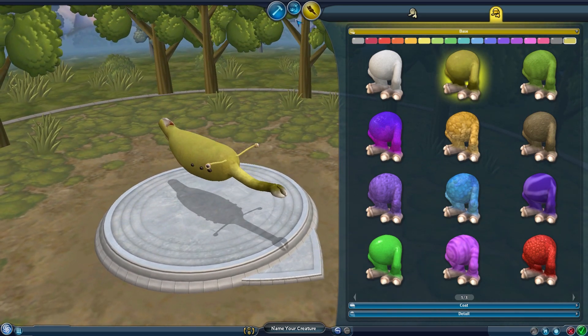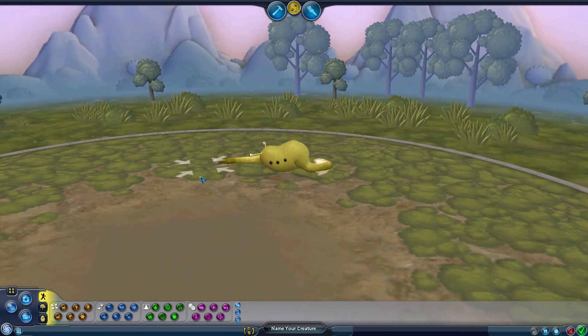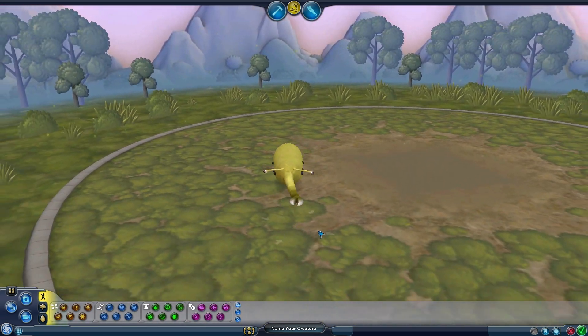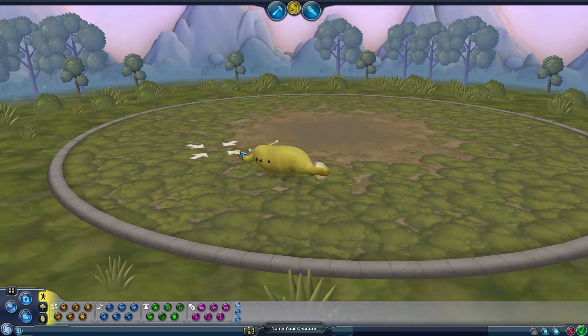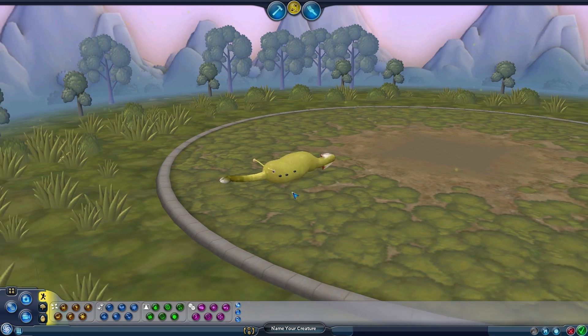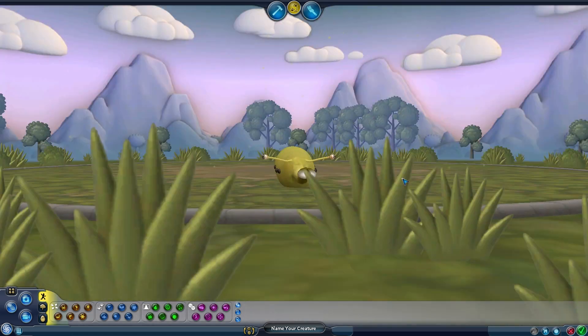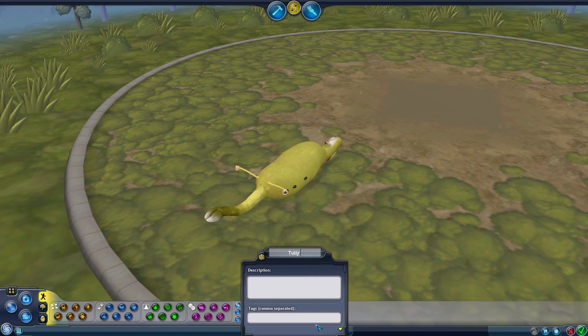I'm just going to leave it at that. That looks fine. Let's go and begin. That's right, isn't it? That's how they move. Well, that's just marvellous. Look at it go. Alright, I'm going to look at a picture of a Tully monster and see how well I did. Hey! That actually looks pretty good. I am very proud of myself. I got the tail a little bit wrong — it should be a bit longer — but apart from that, I'm going to call this a success. Tully monster. Description: a freaky little boy.